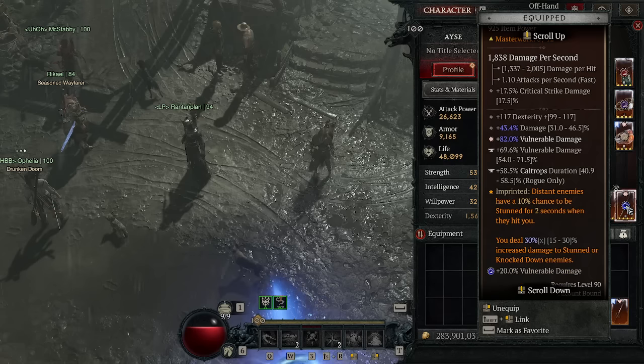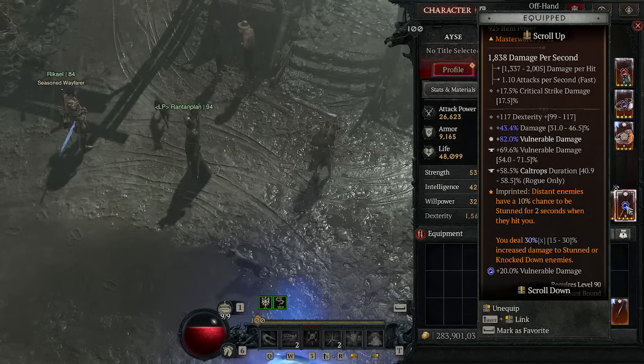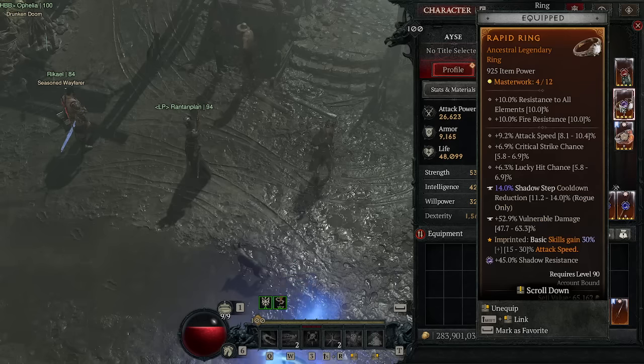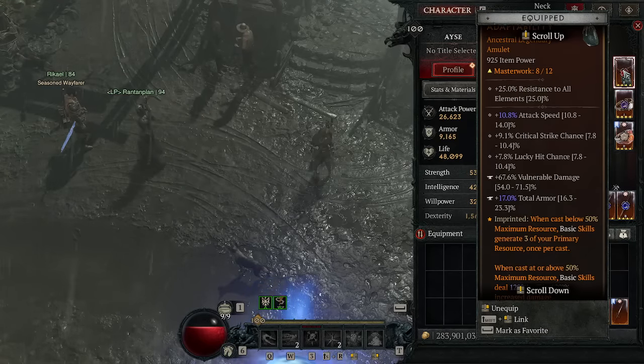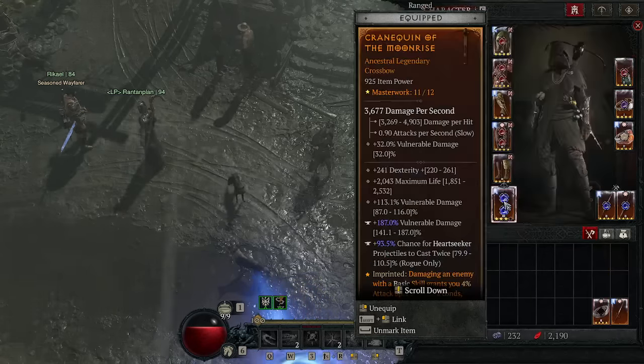Retribution: distant enemies have a chance to be stunned when they hit you, and you deal increased damage to stunned or knocked down enemies — we stun and knock down all the time. Skills deal up to 20% extra damage based on available primary resource — we don't spend resource so it's always capped. Basic skills have 30% increased attack speed — amazing. And the Adaptability aspect on the amulet gives us a flat increased damage bonus on basic skills, which is second best to Moonrise.